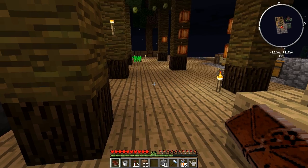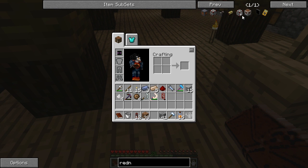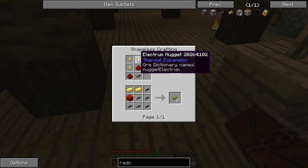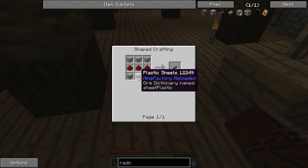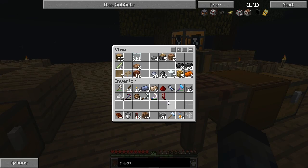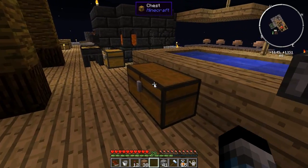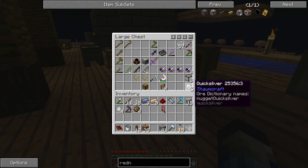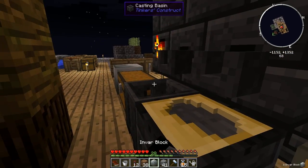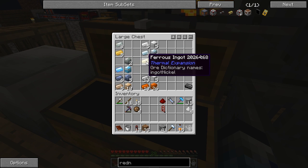Let's have a look at the red net energy conduit. It requires electrum ingots and red net cable, which is plastic - excellent, we're going to need lots of rubber. I've got 15 plastic right now. Put these sickles in the tools chest until we need them. We've got some plastic and can make more if needed. I think I've got some electrum made up anyway - aluminium brass, ferrous - no, I haven't got any electrum.